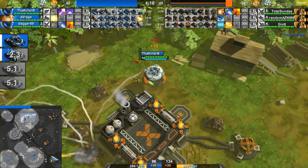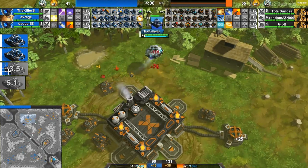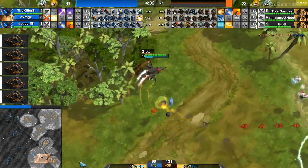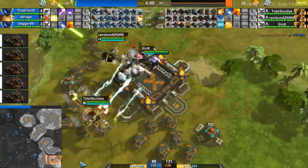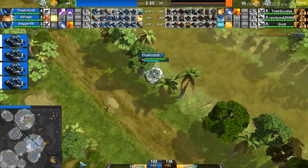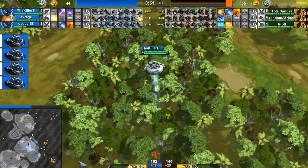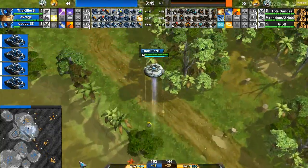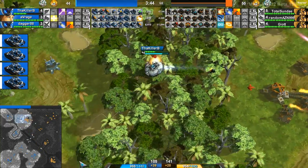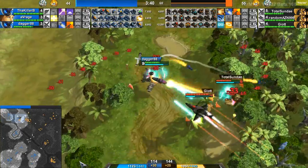Killer B is trying to do some abduct harass, and Dagger flying by grabs a Dillo instead of lifting it up. I probably would have lifted it up and tried to abduct another Dillo right after, because there's pretty much no Orange presence up in that upper left-hand corner. Killer B stops abducting and just flies around, but with every single Orange mech in the bottom right-hand corner he really could have kept doing it. Now they've come back to respond, and Killer B's window of opportunity has pretty much closed.